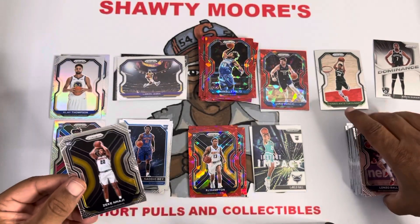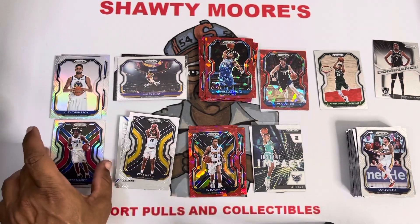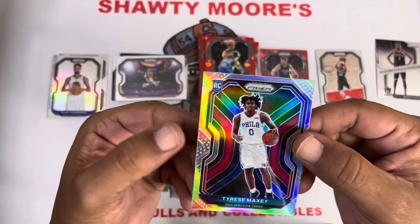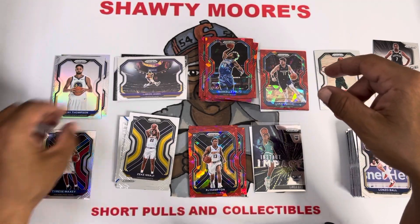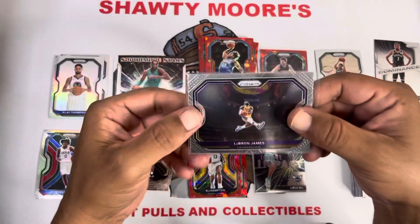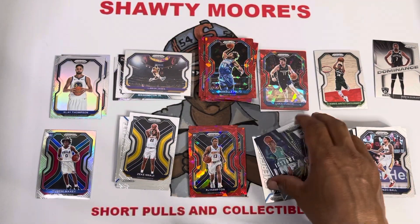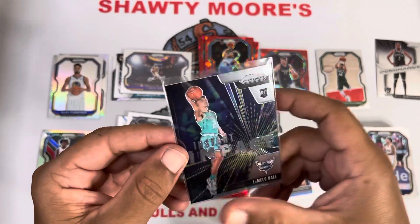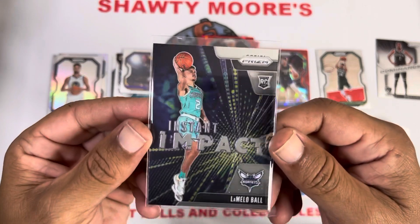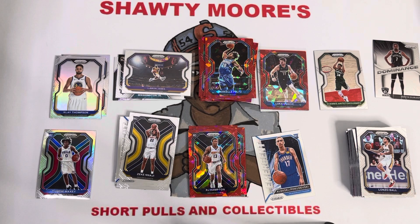That was a pretty decent box — I'm not gonna be complaining about it. We didn't hit any big rookie red cracked ice or silvers, but I lied — I am high on Tyrese Maxey so I think that's a very good pull. We got the Luka red cracked ice, the LeBron James tribute, the Giannis, and the first time I pulled the LaMelo instant impact. Now I just need his emergent card. Hope you guys enjoyed the video — we'll catch you on the next one, hopefully with some better luck. Peace out.